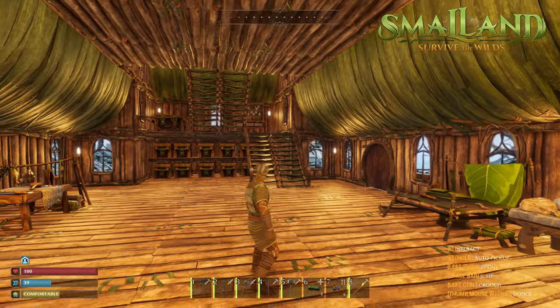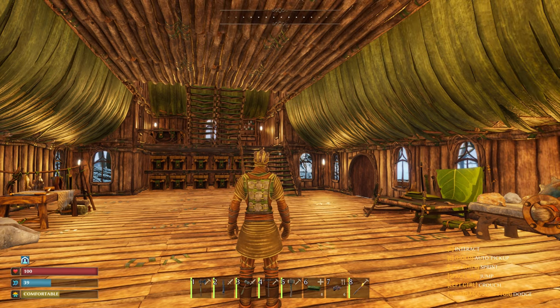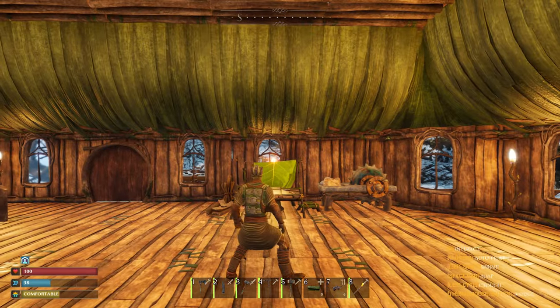Hey, how's it going? Welcome back to Small Land. In the last video, we built this nice new fantastic treehouse up here. We're kind of on top of one of the great trees down by the beach, and it's nice. We've got all of our storage inside, all of our crafting tables are inside. Some of these were outside at our last base because it was so small. All of our cooking stuff is out there.